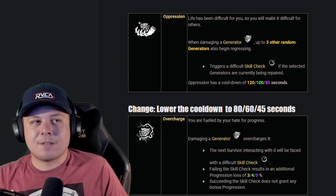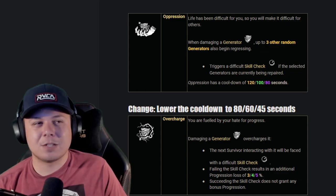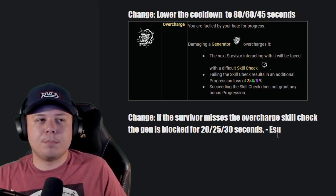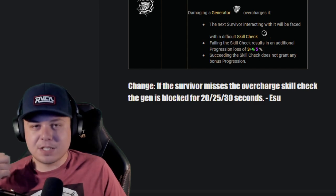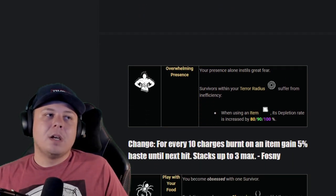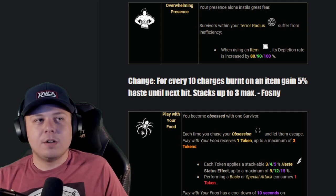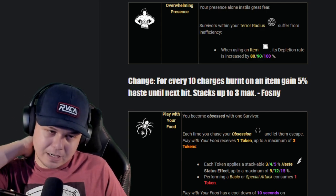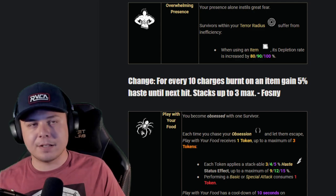Oppression: I want them to lower the cooldown to 45 seconds — 80 seconds for a gen-kicking perk is a bit much, especially when Pop Goes the Weasel has unlimited uses. Overcharge, suggested by my viewer Su: if a survivor misses the overcharge skill check, the gen is blocked for 30 seconds. Missing that hard skill check should block the gen and make it more effective at slowing down the game. Overwhelming Presence, suggested by my viewer Fosney: for every 10 charges burnt on an item, gain 5% haste until the next hit, stacking up to three times — so if people are flashlight-saving or burning charges at a pallet, you go faster.